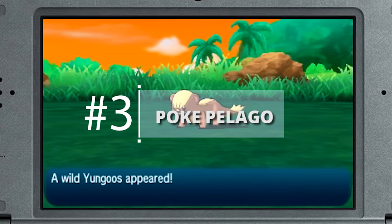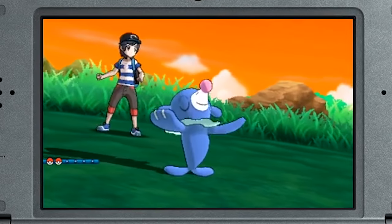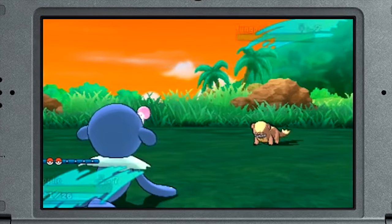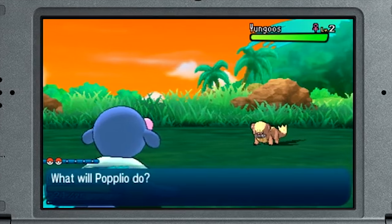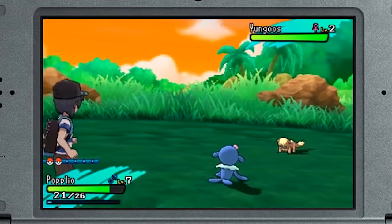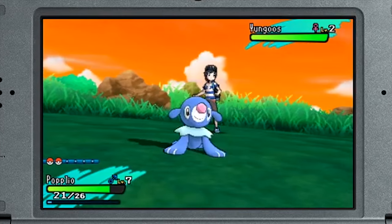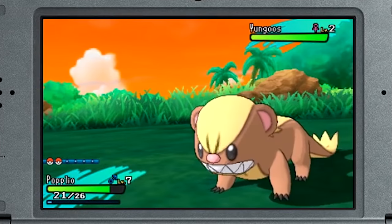Pokepolago: The Pokepolago is a nice facility populated by the Pokemon that you deposit into your PC — in other words, all Pokemon not in your active party. You can develop this facility by using Pokebeans, also used in Pokemon Refresh, and in return get rare berries, items, and even EV train your Pokemon in this way.